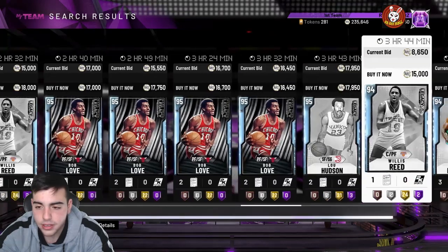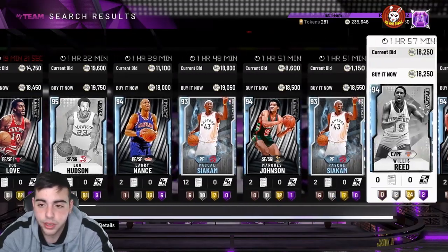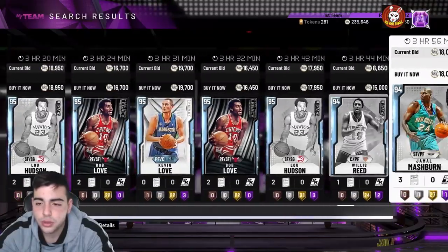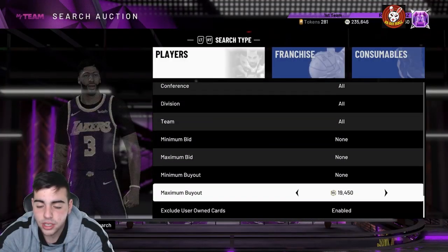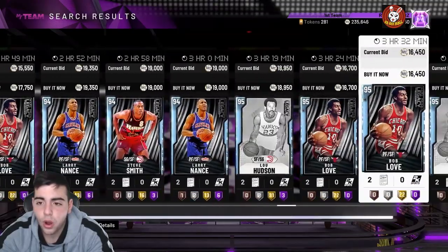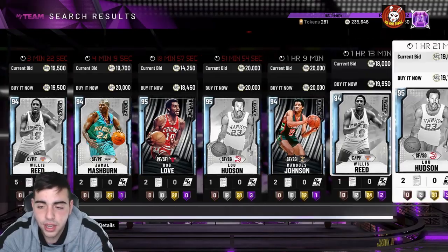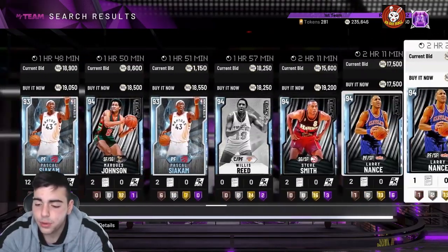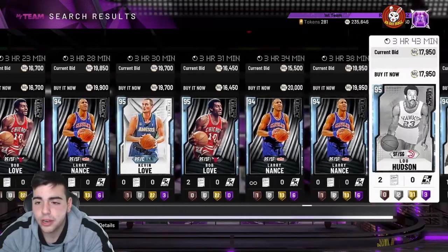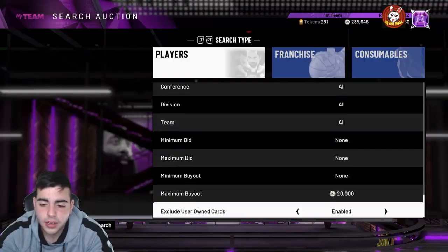Now I'm wondering: if they do drop the spotlight packs, does that mean they're gonna drop the new spotlight Friday, or drop something else Friday and give us another week to grind? I don't know if we'll see a new spotlight directly after the spotlight series packs. It is Chinese New Year this week, they did drop Giannis already. I want to figure out what 2K is doing next. They don't give us any hints. If you have a leak, please let me know in the comments.